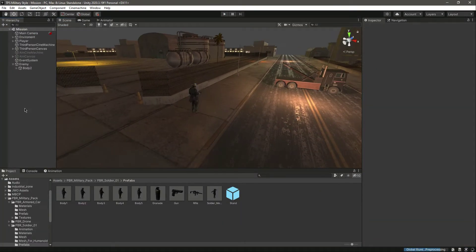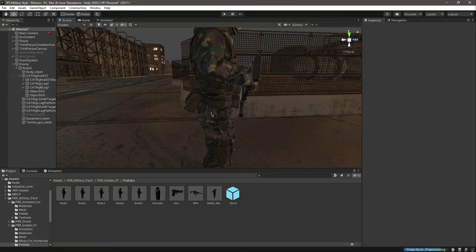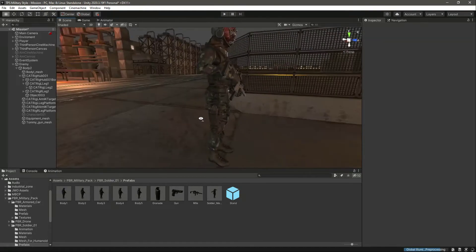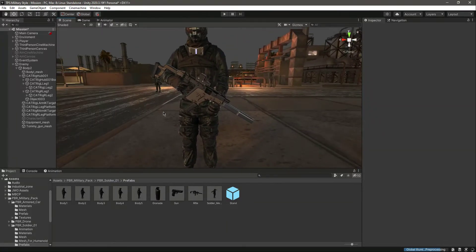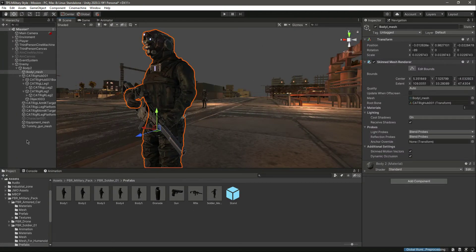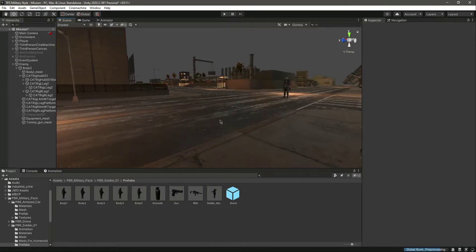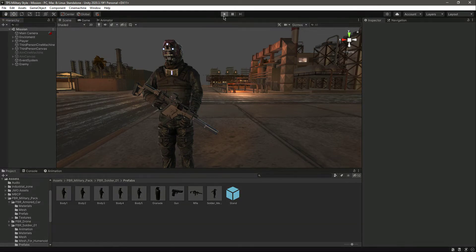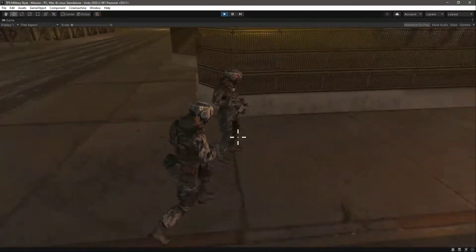Let's make some changes to the enemy body, because we don't want the enemy and the player to look similar. We will remove the ammo boxes from the enemy and also remove the gun. You can also remove the vest and the paste if you want. Now our enemy and player have some differences in their appearance.